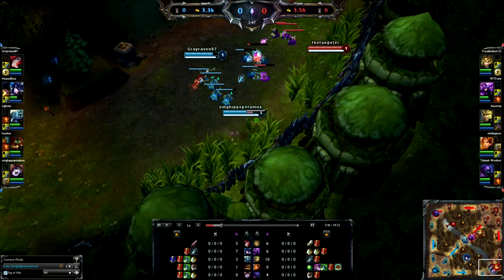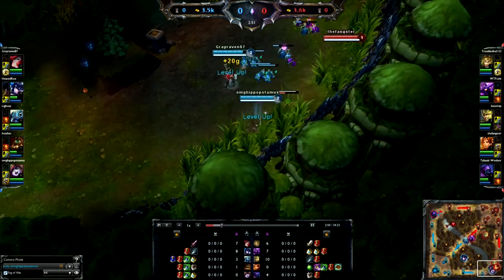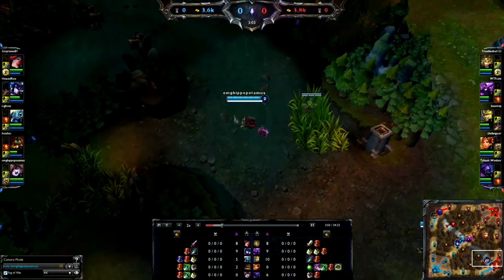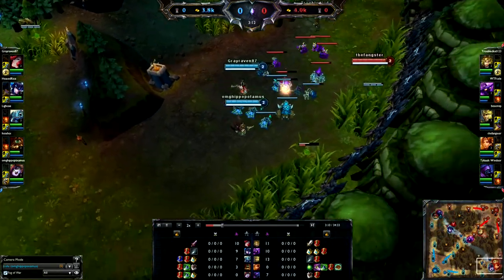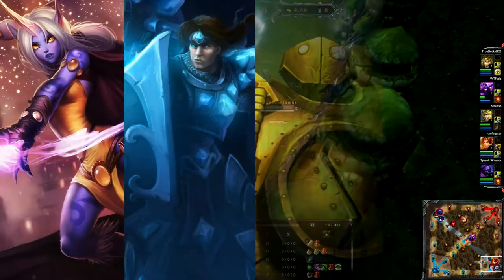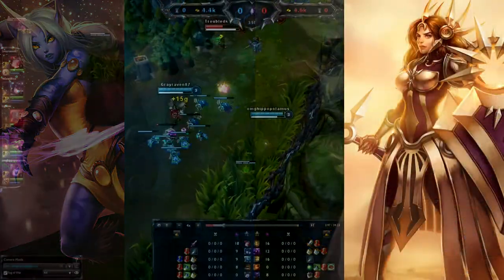Supports are generally paired in a lane with a carry whom they can keep safe and share experience with, as supports are not interested in farming minions and can leave all the farm to the carry. To play a proper support well, you need to learn all of the best places for wards to cover as much of the map as possible with the fewest possible wards, as well as perfecting working with an ally to keep them safe while still achieving objectives on the map. Supports we recommend are Soraka, Taric, Blitzcrank, and Lulu. Supports we recommend for more experienced players are Leona, Sona, and Thresh.